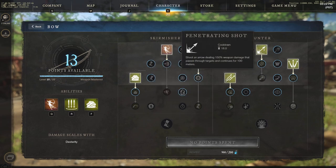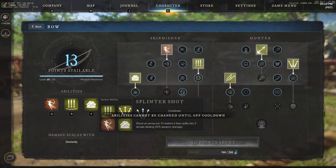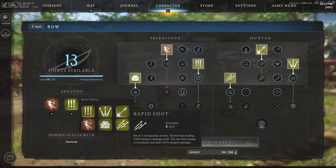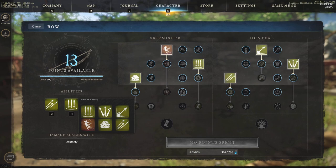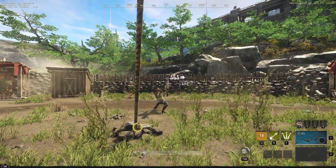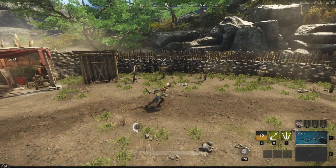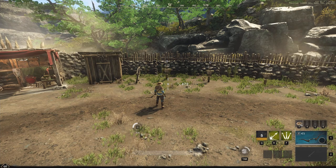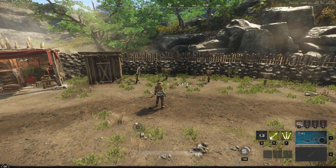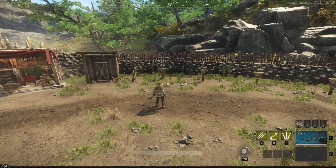Now switching over to the right side: Rapid Shot, Penetrating Shot, and Splinter Shot. There are longer cooldowns on some of these since they are very strong abilities. With Rapid Shot — three shots very quickly, a lot of damage coming out — the key thing to note is they're fairly hard to hit if the target sees you standing still. They'll use dashes or a shield to block, and weapons like Ice Gauntlet or Fire Staff can hit you easily with auto attacks while you're standing still for Rapid Shot.